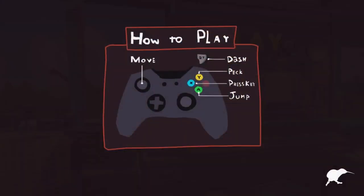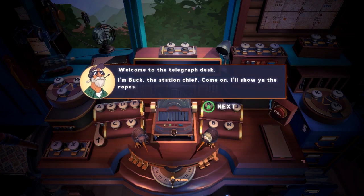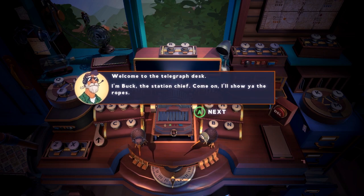Let's go this way! Move, dash, pack, other buttons. Head jump. Now tutorial, because we don't know what we're doing. Start tutorial. Welcome to the Telegraph Desk. I'm Buck, the Station Chief. Come on, I'll show you the ropes. Yes, please.